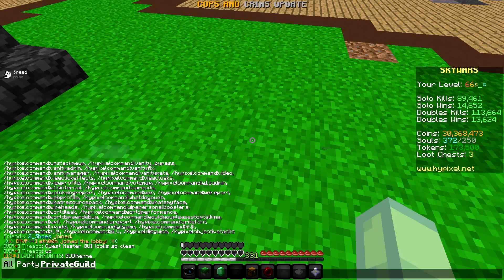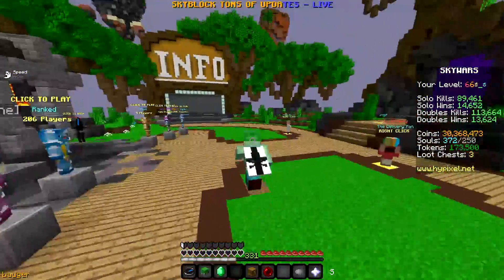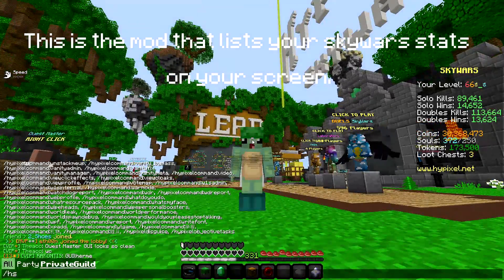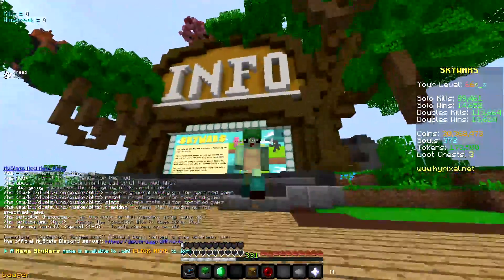Next mod is HiStats, which I don't actually use anymore but keep on just in case. If you're a Hypixel Skywars player, you know what this mod is — it's pretty self-explanatory. The commands are hs or hshelp. You can type hshelp to see all available commands.